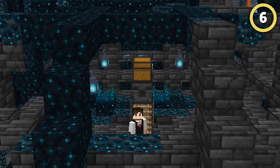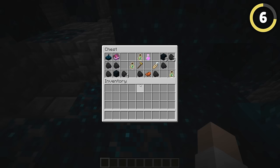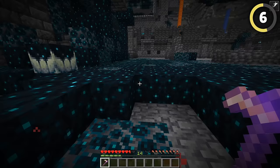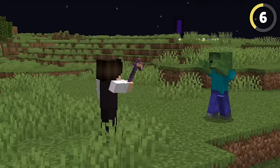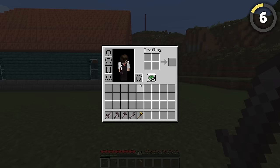With 1.20 now here, the new deep dark biome brought a bunch of secrets. This includes making the gold hoe one of the best tools in the game. It breaks Skulk blocks faster than any other tool. And add that to the fact that it has the longest melee reach of any weapon, and the hoe has become a necessary item in your inventory.